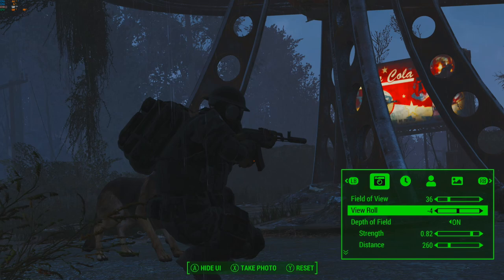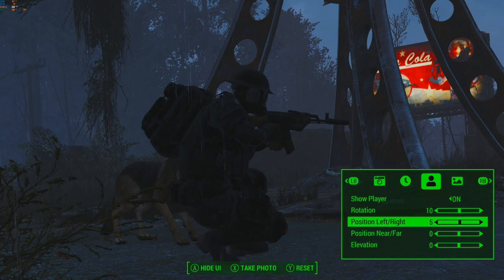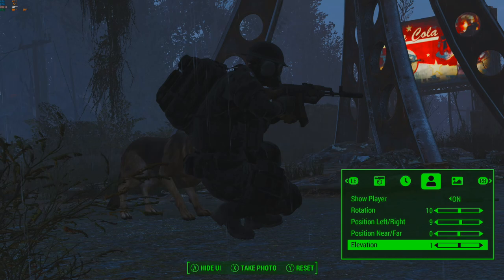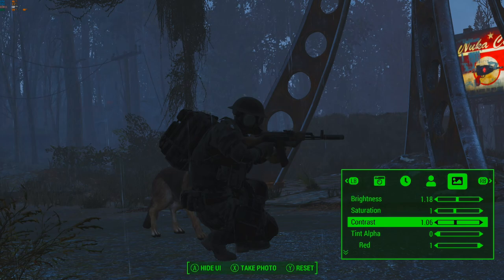It's really possible, but there's more than just that. You can change your depth of view. You can show your player, or you can hide him if you want to get some scenic shots. You can also move him around — move him up or down. Sometimes there's clipping going on, so you can actually change the elevation. And then, of course, you can change your brightness, your saturation, your contrast, your tint — all that good stuff.